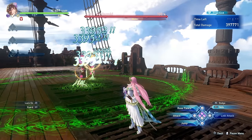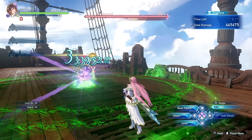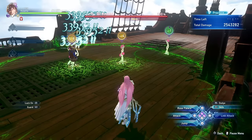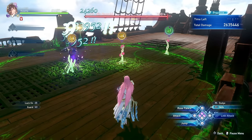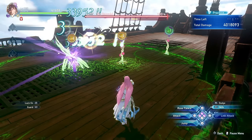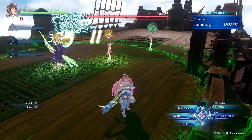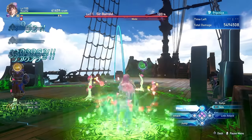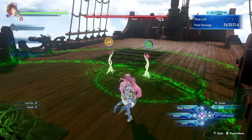Once placed on the ground, Rosetta's roses will automatically attack anything within their range, indicated by a green circle. Any rose you plant will have a corresponding level going from 1 to 4, with each level increasing their range, damage and number of hits. Note that you can only have up to 3 roses at a time, so the moment you plant a 4th, the oldest one will disappear.